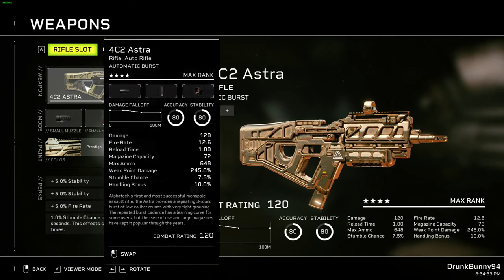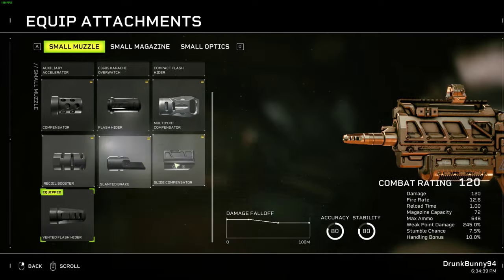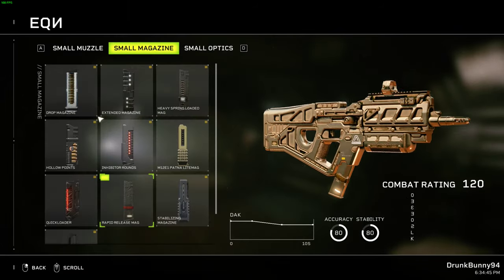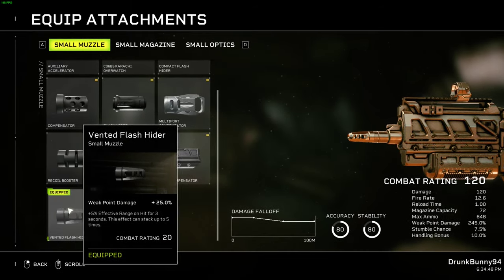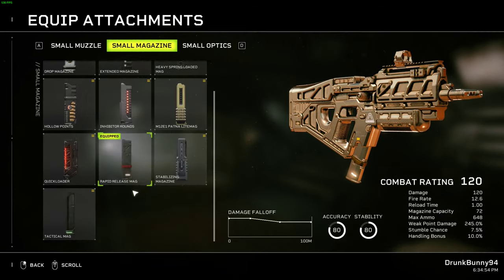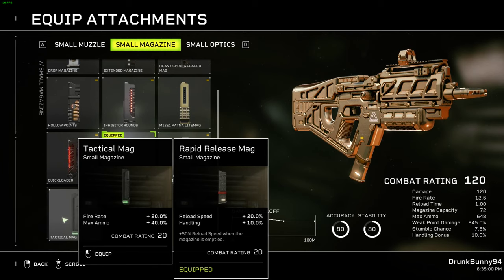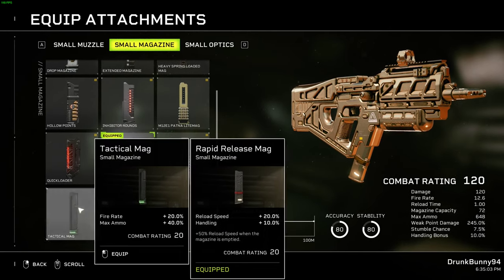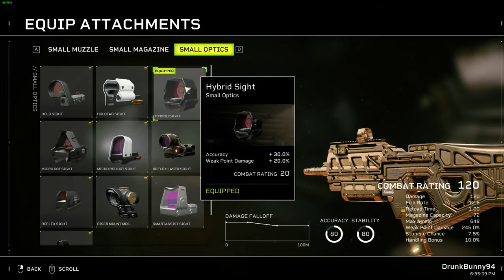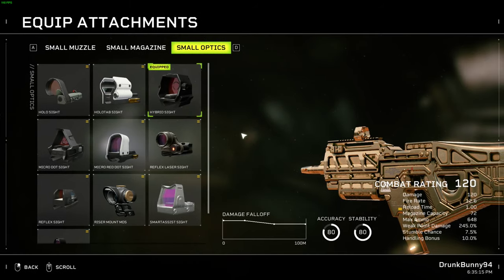When picking attachments, because we have Short Controlled Bursts, we don't need attachments that give stability — so we can take attachments that give more damage. The Venter Flash Hider gives more weak point damage than the Slide Compensator. The Rapid Release Mag is good if you hold down the trigger until the gun's empty, but the Attack Mag is also really good. Both give a big damage-over-time increase. For the sight, just more weak point damage — the Hybrid Sight gives more damage than the alternatives.